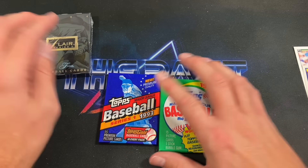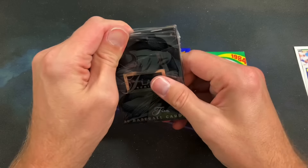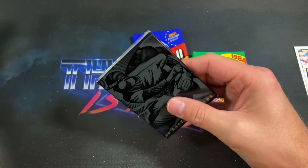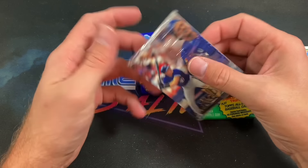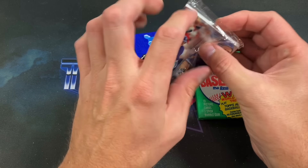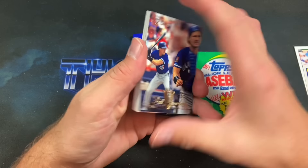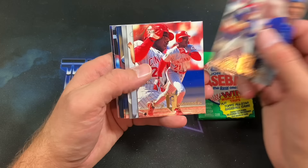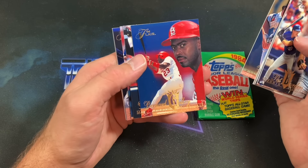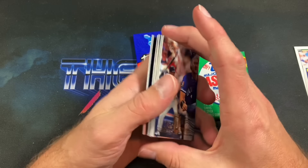Then there were three. Let's do 94 Flair next — not really any easy way to open these since they have a bulletproof enclosure around them. You have cellophane, you have a box, and then you have more cellophane. We're looking for an A-Rod rookie. Very premium cards for the time, thick card stock — kind of hard to get dings on the corners and edges. Imagine opening a case of those in one sitting. We got two checklists in this pack — as a kid you would be furious. Bernard Gilkey, Strawberry showing up, Duncan again, and Jim Abbott. Two checklists — things to hate.